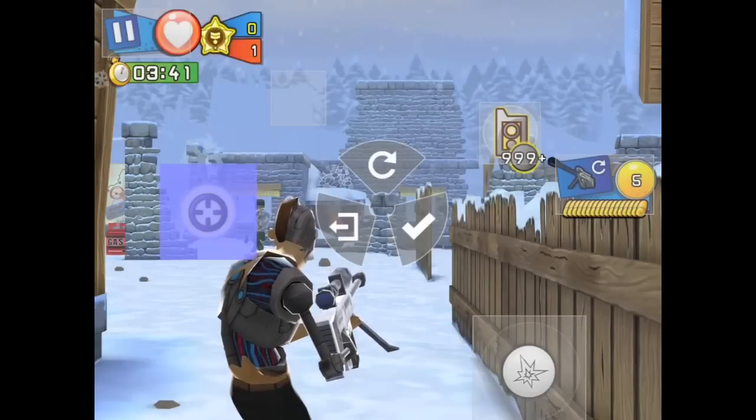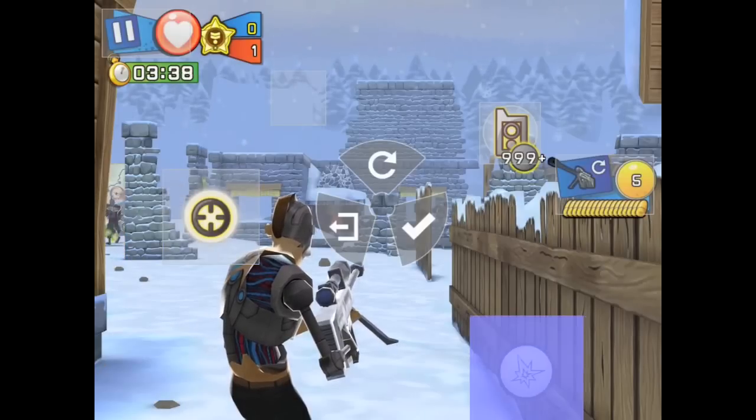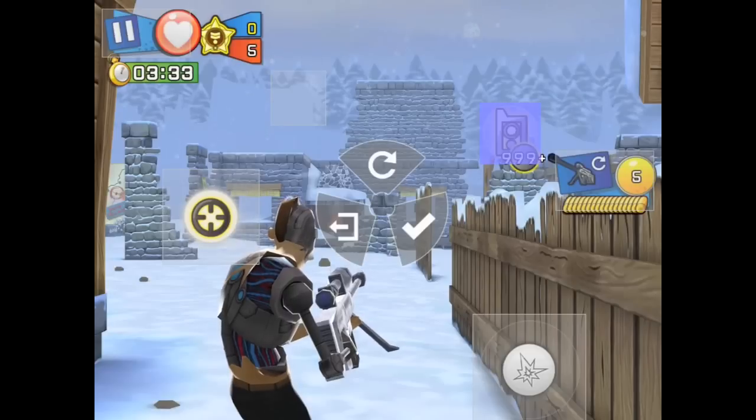On the left side, I keep zoom. Up top, I can scope in real quick with my pointer finger. Got my left thumb on the bottom to move around. Over on the right side, I can fire real quick on the trigger with my right thumb. I can reload real quick with my pointer finger. So I'm using all four fingers at all times.